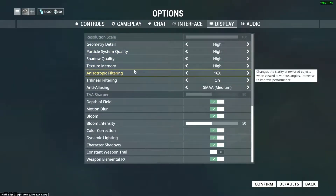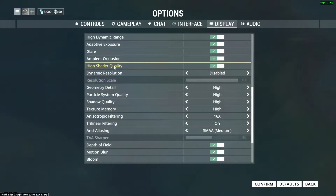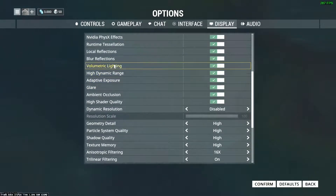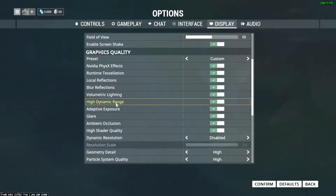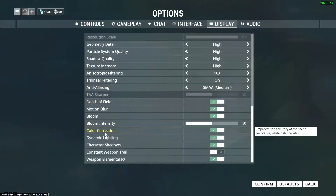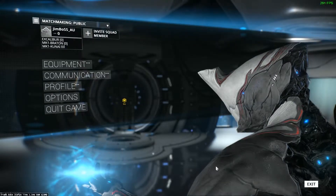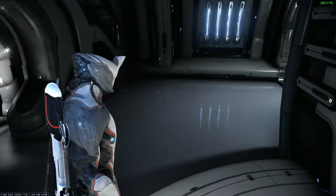Next, go to your Display Settings and scroll down until you find Color Correction, and turn it off. For some reason this is on by default, and it makes the game look washed out and gives it a blurry effect. As soon as you turn it off, the whole game will crisp up and look pretty awesome. Give it a go with it off and see which one you prefer.